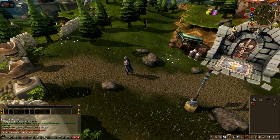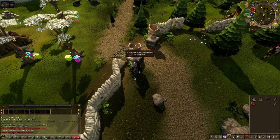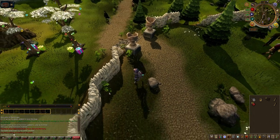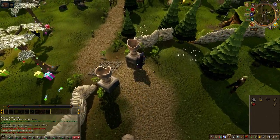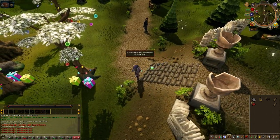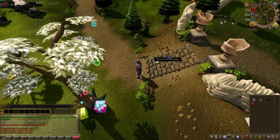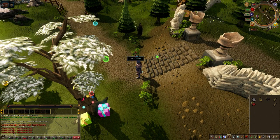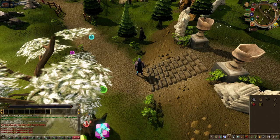Now we come down here and we've got to start searching the bushes because he's lost his crate in one of them. For different players it's different bushes, so just make sure you search all the bushes down there by the path. We search this bush — 'You find a crate in the bush.' There we go, we've got the crate.